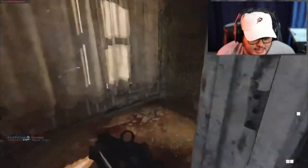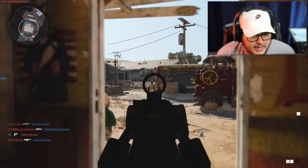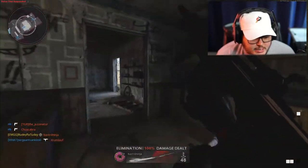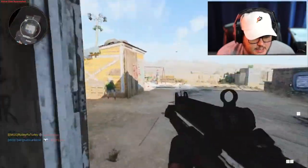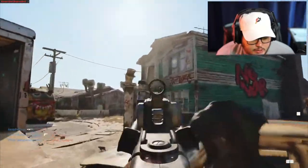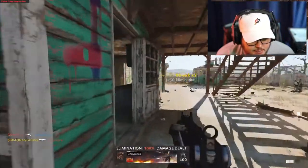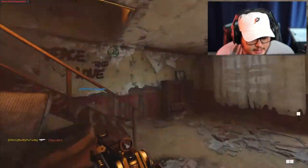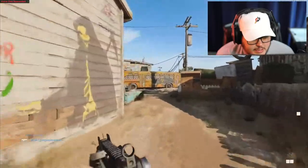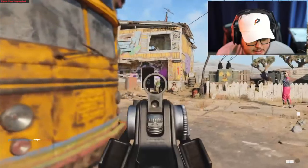One thing I'm really excited about is the HARP coming as a scorestreak in Season One. I really hope it comes right away and not in a mid-season update. The Air Patrol is nice to destroy chopper gunners, but for attack helicopters I can just switch to my sonar class and knock one down quicker than the Air Patrol can. The Air Patrol is really only good these days for the VTOL and chopper gunner, but they're both harder to earn so I hardly see them anymore.